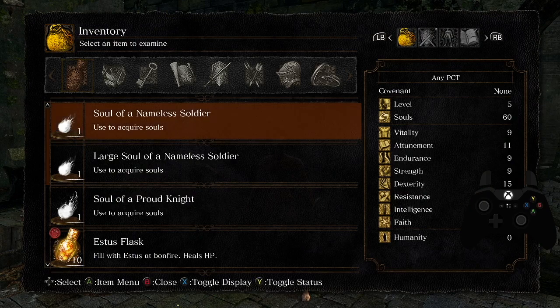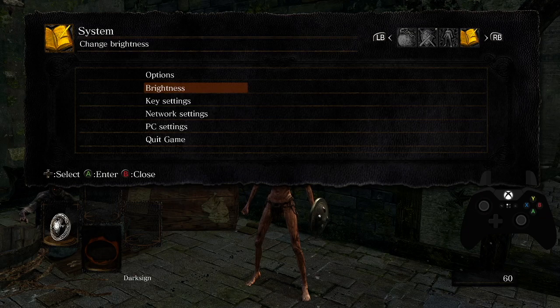So first off you just need to load into the game and you need some regular sols, and you want to go and select brightness. I'm going to push A and then the right shoulder button very slightly afterwards, and the goal is to get the brightness menu open on top of the inventory menu. The timing is kind of precise so it may take a few attempts.